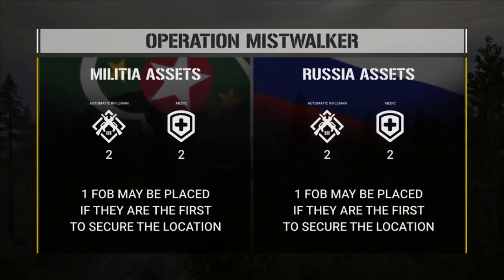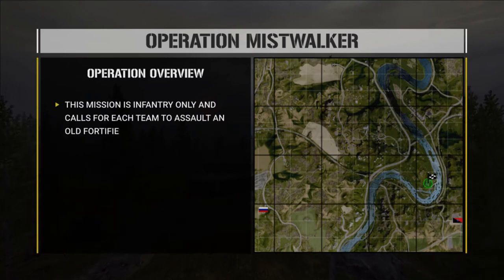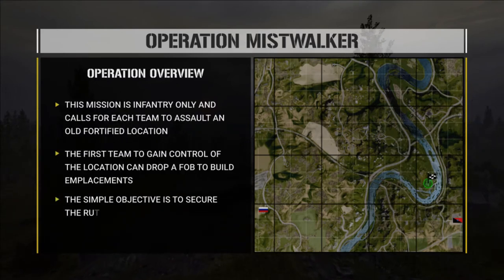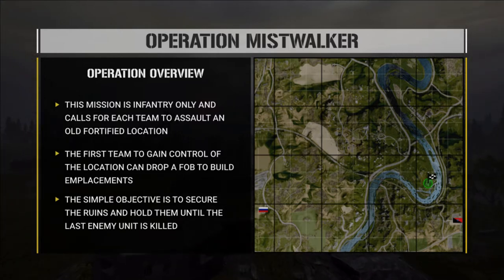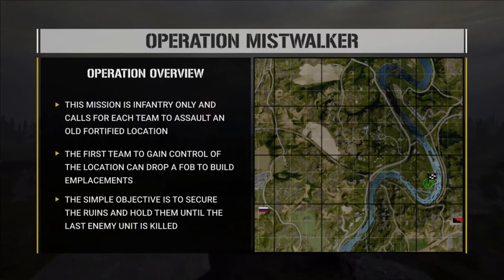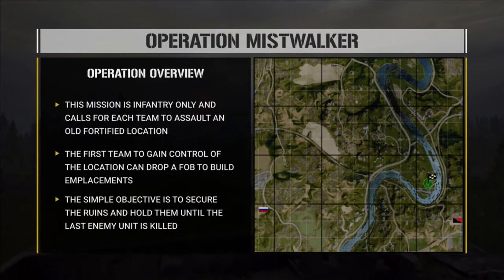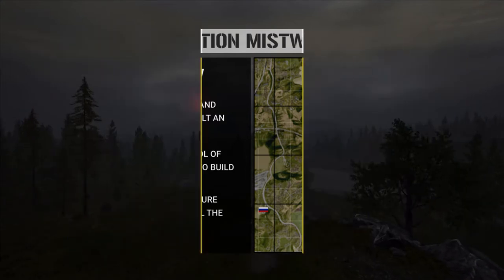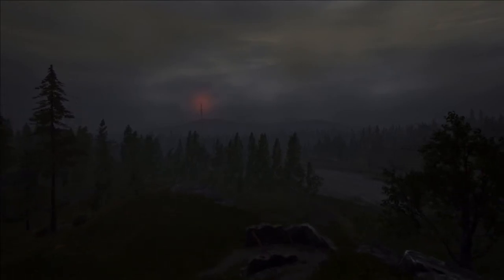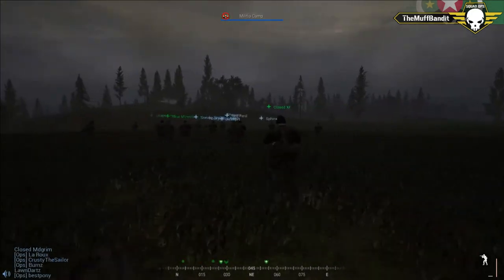Going over the objectives: it's basically attack and defend. Whichever team gets there first can establish a FOB and throw down a couple sandbags or a machine gun if they have enough points. There are no supply dumps so resources are limited. Once they throw the FOB down they are on defense, and the opposing team is tasked with digging them out. Generally the militia get there first, but you never know — Best Pony is known for doing some crazy plans.